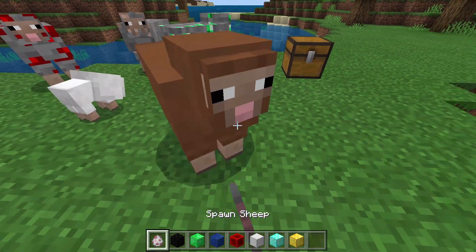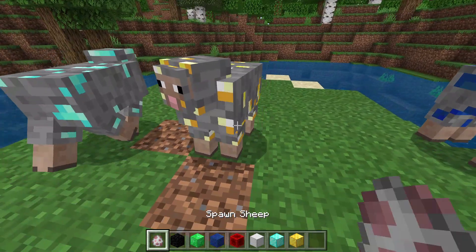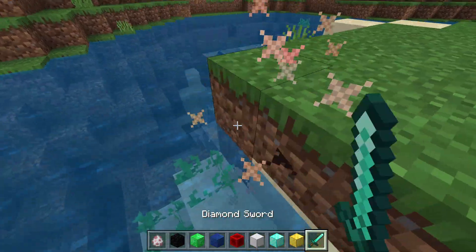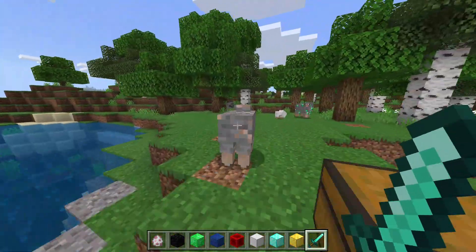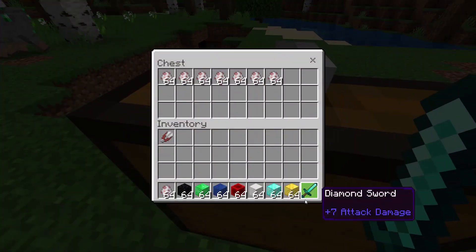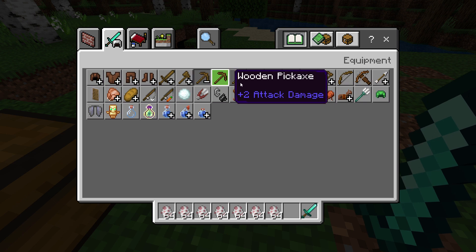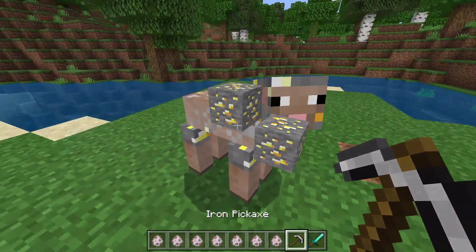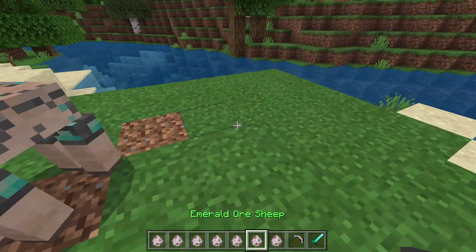So right now I'm going to run through all the different types. If you kill them, they do not drop their respective ore — they just die. So if you want to have one of these, you need to use spawn eggs for all the sheep. The only thing is that they can spawn naturally, so no worries on that part.